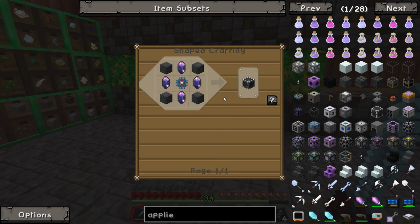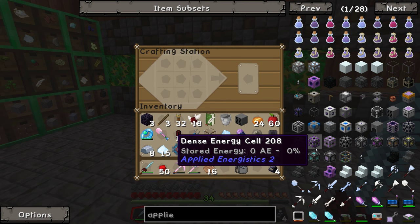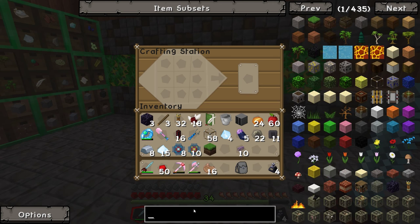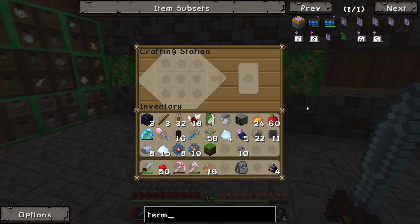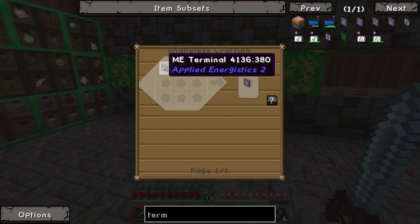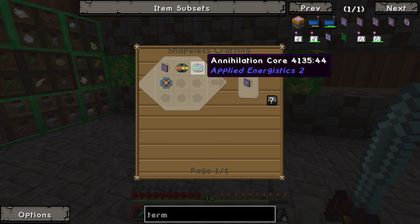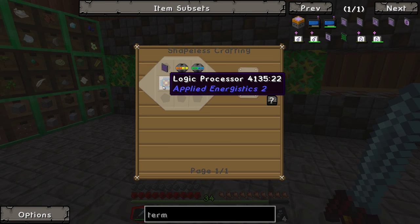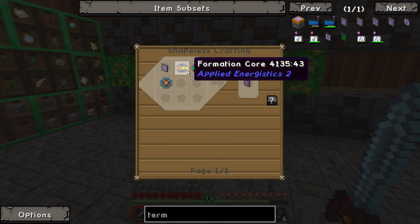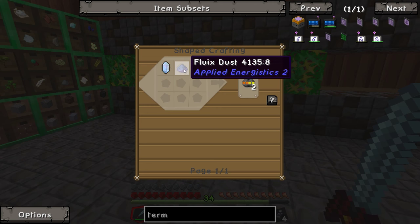Okay guys, I'm back and I have got my logic processors and engineering processors all made. We'll grab the rest of that - there's only two certus quartz left - and we should be able to carry on and start making this. We want one of those - boom. The next thing we're going to need is a terminal. So if we type in terminal, we can't make a crafting terminal yet - just a standard ME terminal. We're going to need a formation core, an annihilation core, a logic processor, and a dark illuminated panel.